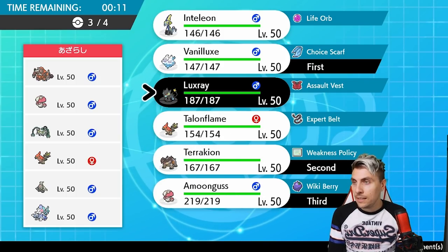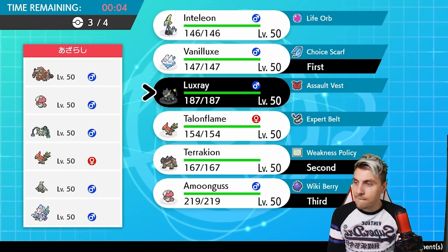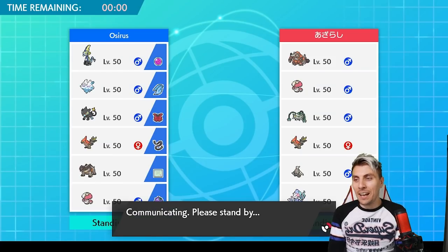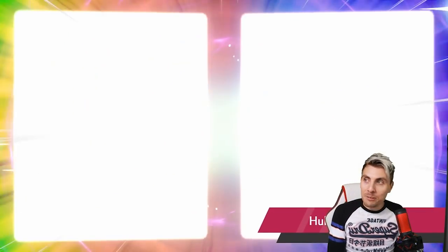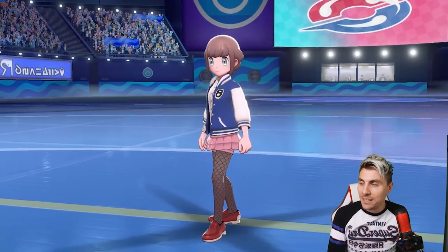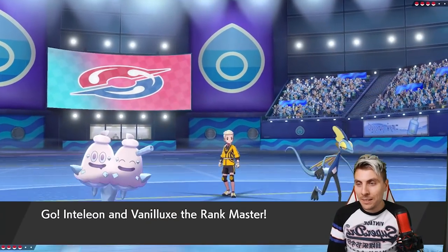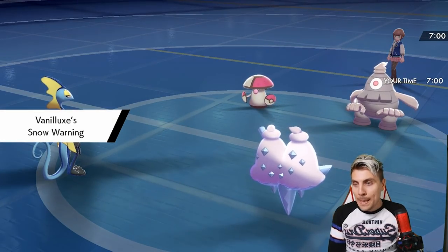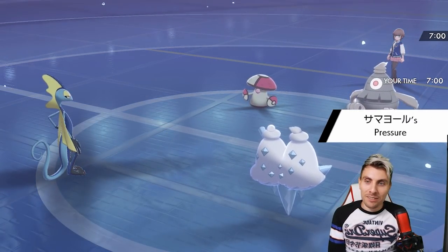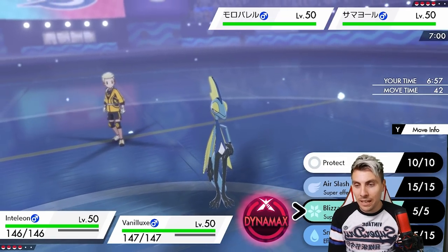We could go Vanilluxe and Terrakion and just go for Beat Up straight away, which would be quite nice. We need Amoonguss too, but maybe Talonflame is the one to bring. We timed out faffing around, but at least we got Inteleon and Vanilluxe. We can just spam Blizzard if we want on turn one. No Terrakion in this game though — Luxray and Talonflame are in the back, which isn't ideal. Opponent leads Amoonguss and Dusclops.